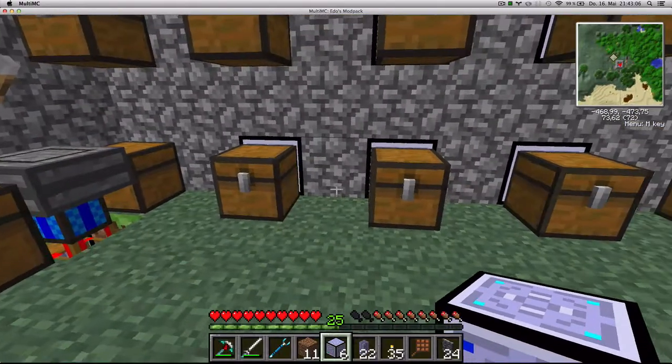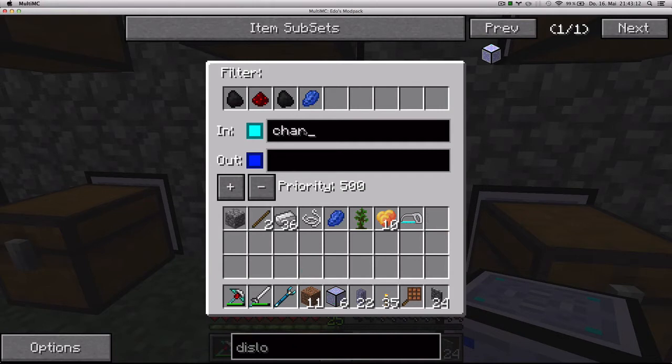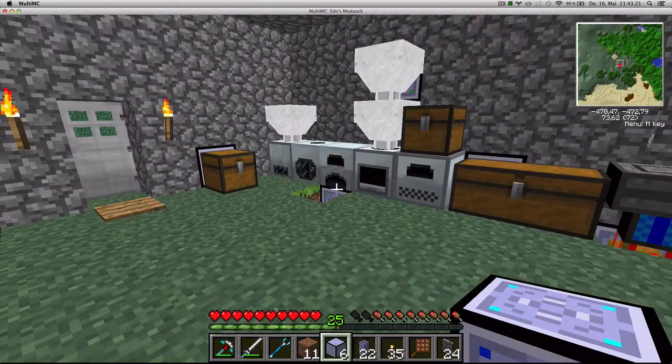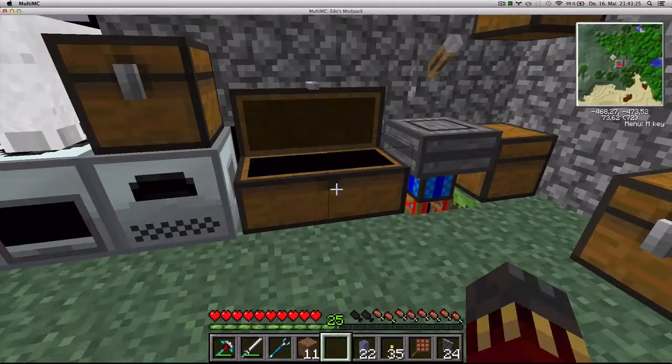Now I can label this chest and this teleposer as 'charcoal provider' on the input, which is connected to the network. Then I'm going to craft myself the new block — which is a dislocator.